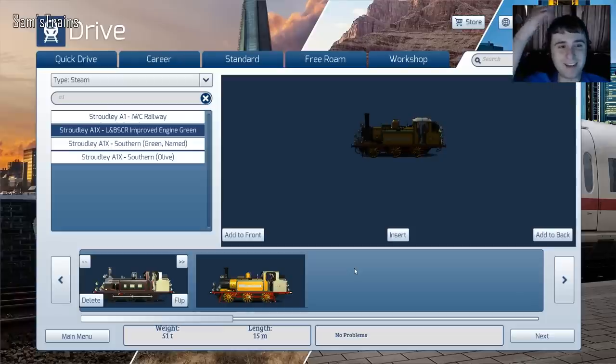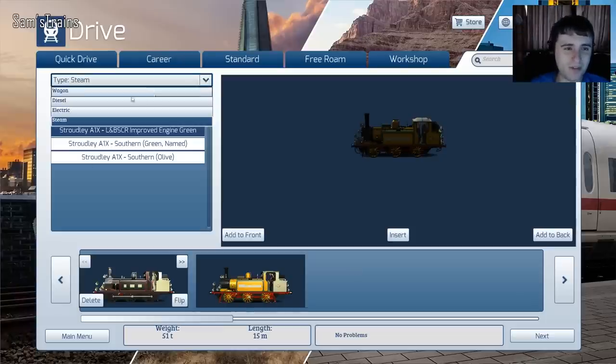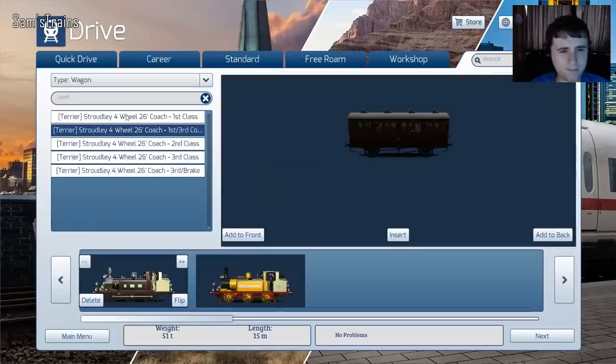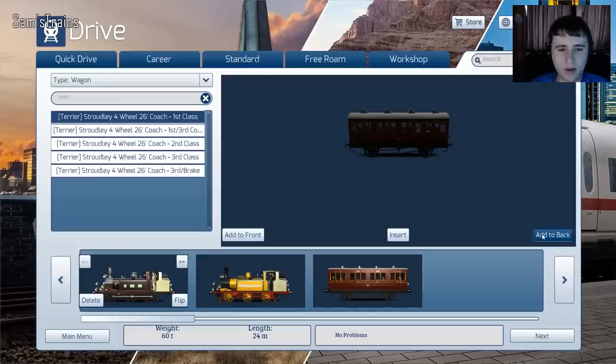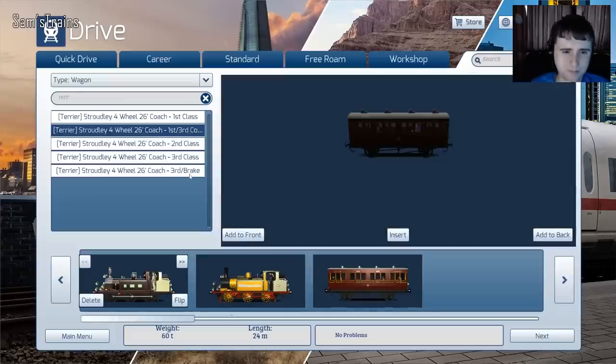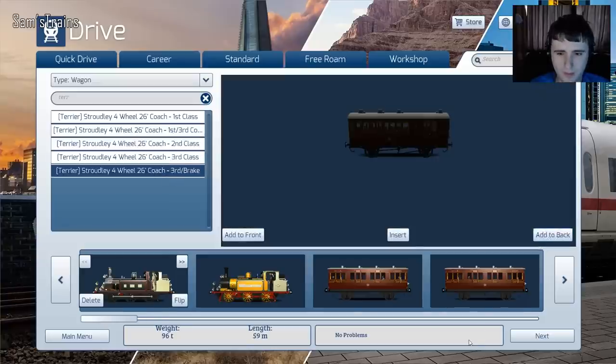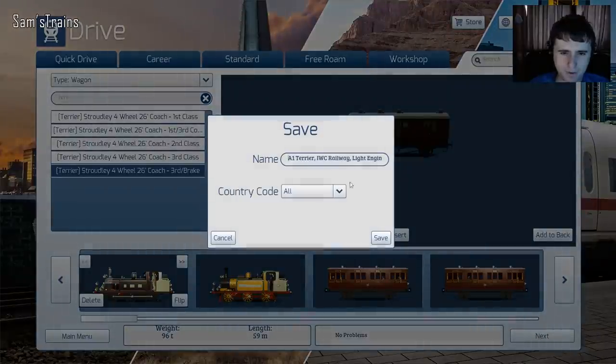Well, now it's got to be that. Let's put two Terriers on — this is going to be fun if it works. I don't know if I'll have to control both — that'll be fun. Then let's put a Terrier consist on. Let's say four coaches — let's do one of each with a brake at the end. That sounds agreeable.